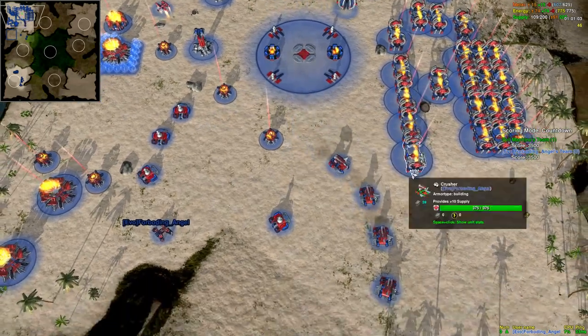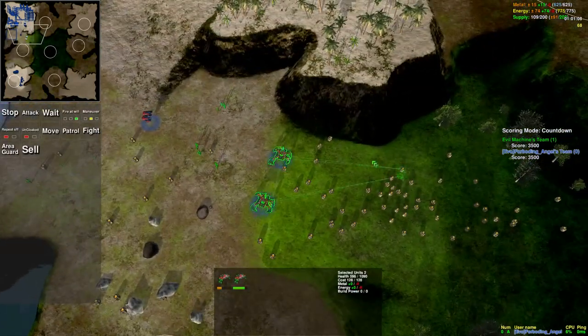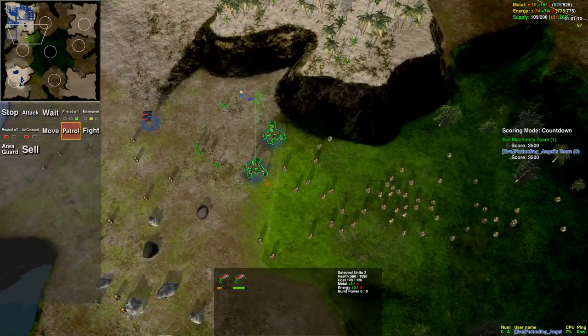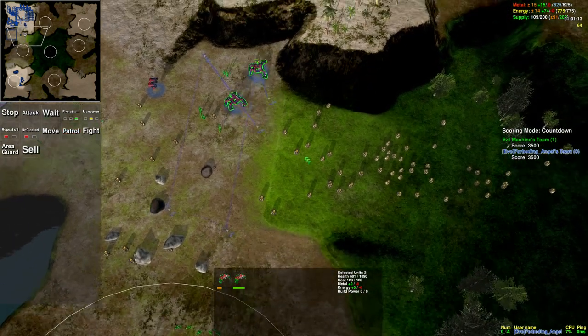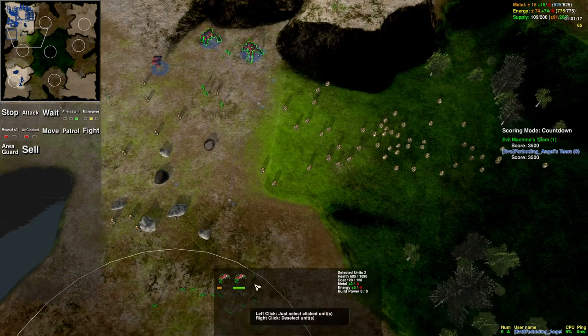Patrol we've already covered — it does pretty much exactly what you'd expect. For example, I can give these guys a patrol order and now they'll go back and forth between waypoints.